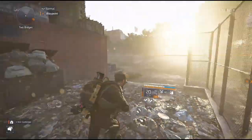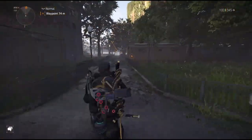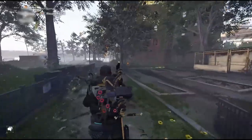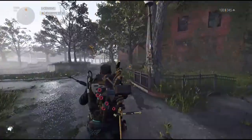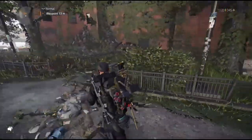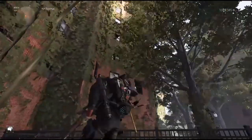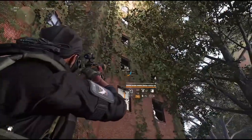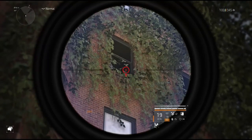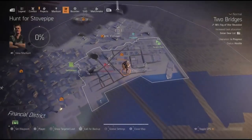Building nine is right down here at the corner. This one you have to get close to because of some trees — turn right here for building nine, come in close because the tree will block it. Look up — there it is. Take that out and there we go.